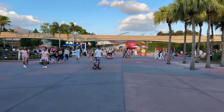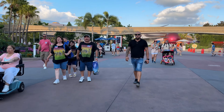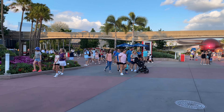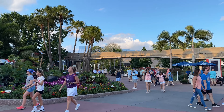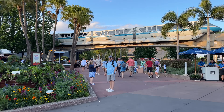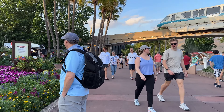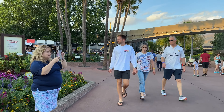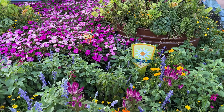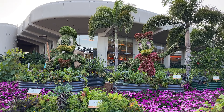Now we're in the test track area with Mission Space, Guardians of the Galaxy, Cosmic Rewind, and Space 220. We are now at the Donald and Daisy Topiary — I betcha that's where our Spike is. And there he is — there's our Spike. Sure enough, it is a daisy flower. Hi, Spike. Here's our daisy, and hi Donald, and hi Daisy. Two more to go.